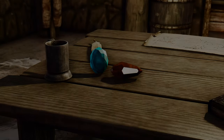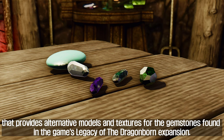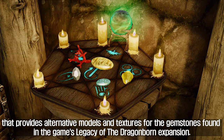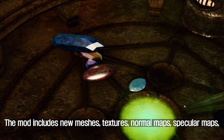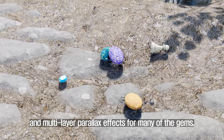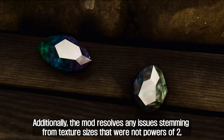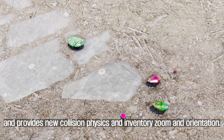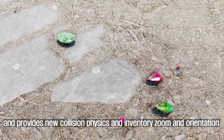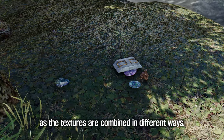The 6th mod is Gemstones Remade Legacy of the Dragonborn, which provides alternative models and textures for the gemstones found in the Legacy of the Dragonborn expansion. The mod includes new meshes, textures, normal maps, specular maps, and multi-layer parallax effects for many of the gems, resulting in a more visually stunning and immersive experience. Additionally, the mod resolves any issues stemming from texture sizes that were not powers of 2, and provides new collision physics and inventory zoom and orientation. The mod has a download size of only 8 MB.